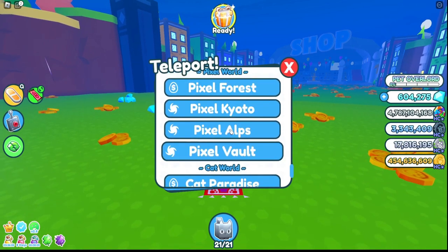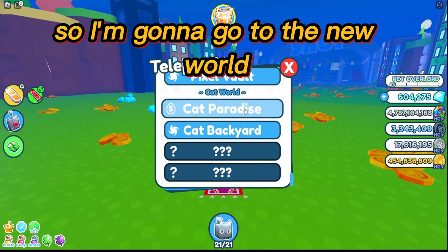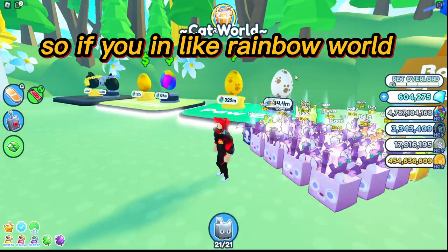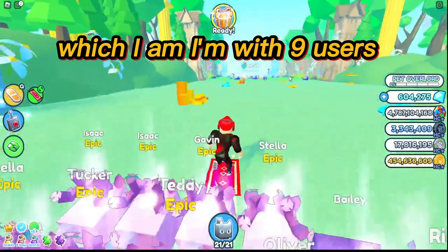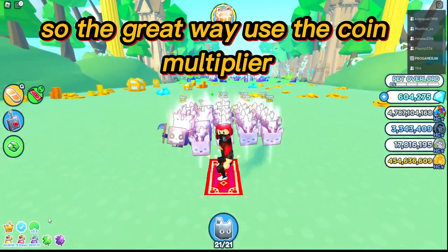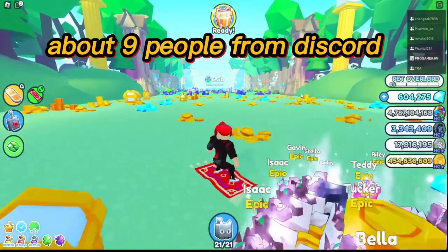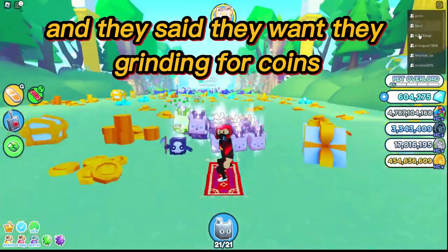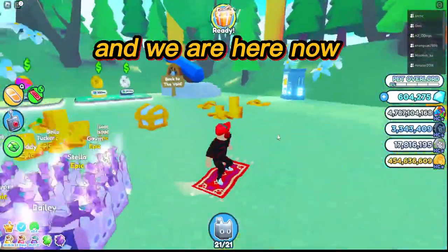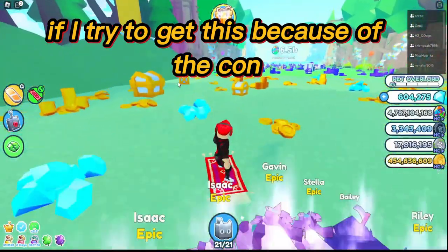So basically, how is this gonna work? You can do this anyway. I'm gonna go to the new world — each world gives you different currency. So if you're in the rainbow world like I am, there are tons of people here. A great way is to use the coin multiplier. I got about nine or ten people from Discord who said they're grinding for coins, so we just added each other and we're down here now.